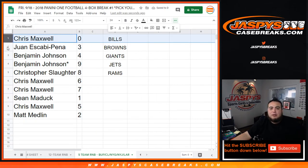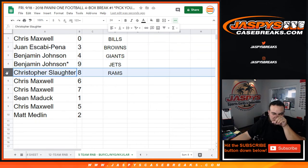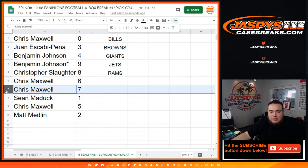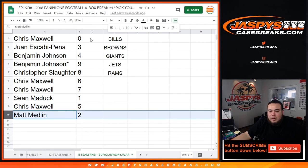So Chris you have zero, so any and all redemptions for these teams. Juan with three, Benjamin you have four as well as nine, Christopher S with three, eight, Chris Maxwell with six, seven, Sean with one, Chris with five and Matt with two. Coming up next is the break itself in a separate video. Appreciate you guys — this is Peter by the way. Here we go.